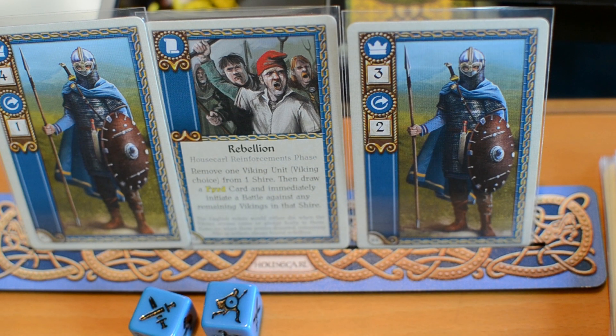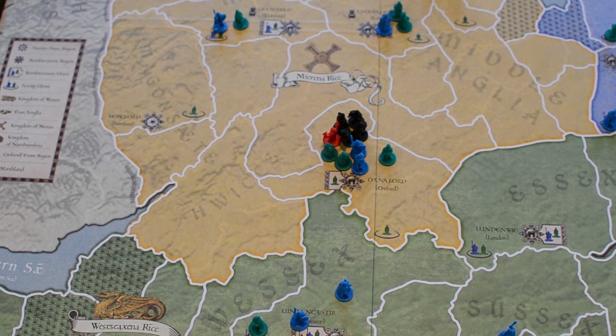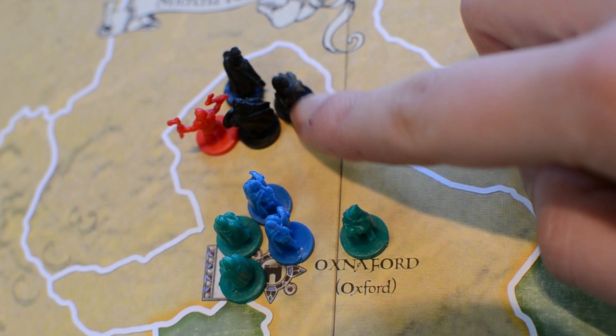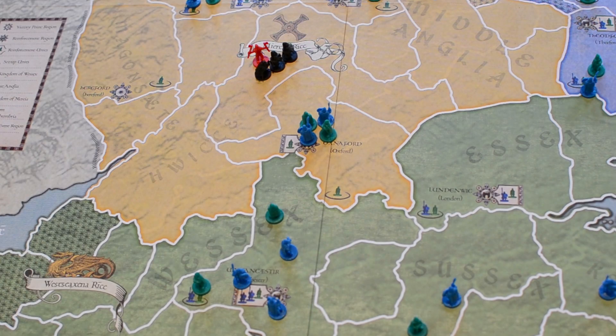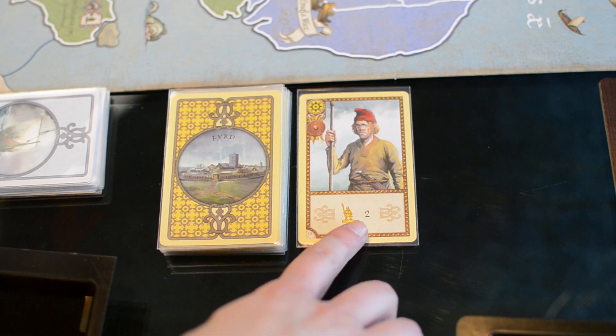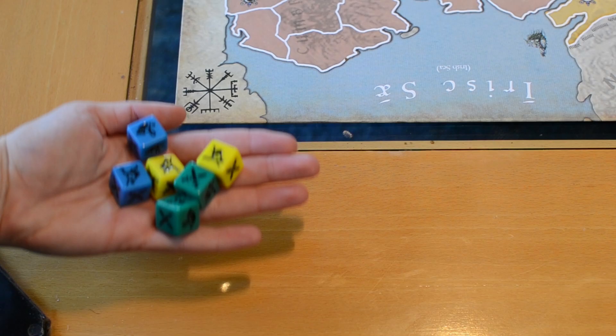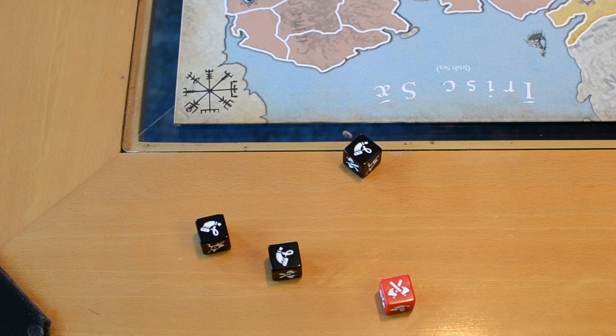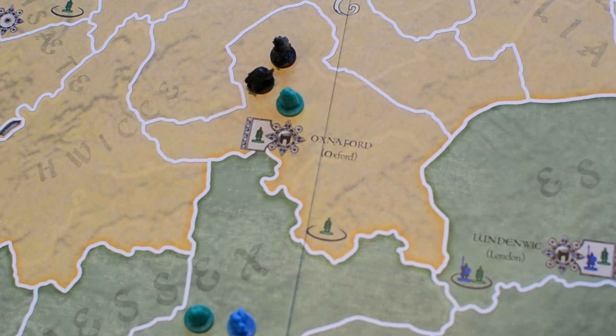Each army may move a maximum number of shires, and must stop if it enters a shire occupied by enemy units — it's battle time. In the battle, the defending factions have the initiative and simultaneously roll their battle dice according to the amount of units present, applying the results. If the English players are the defenders, they can also call up the peasant levies called the Fyrd to defend their cities, adding their dice to the battle.